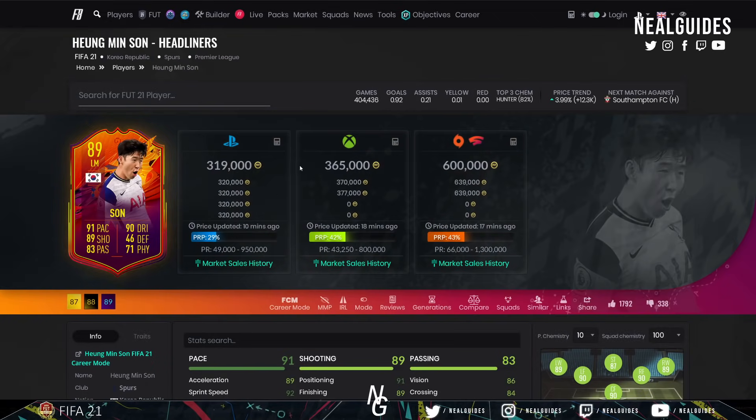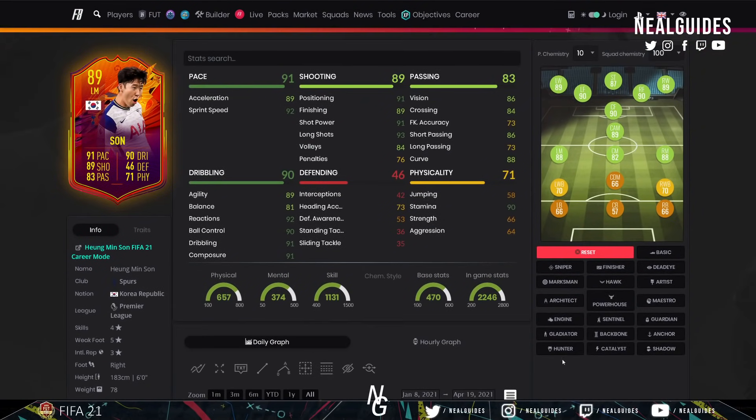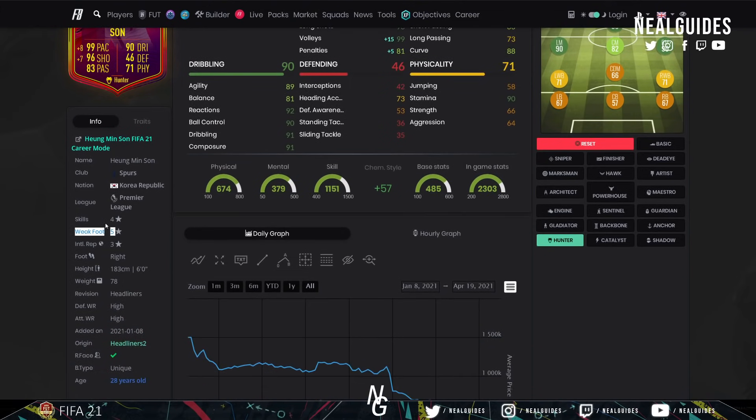Son is of course a very, very good Premier League card if you can afford him — a top-tier card and very clinical on either foot. He doesn't have the best dribbling compared to maybe Neymar, but he's got excellent finishing, very high composure, top-tier shot power, and of course the five-star weak foot. The five-star weak foot is very important.